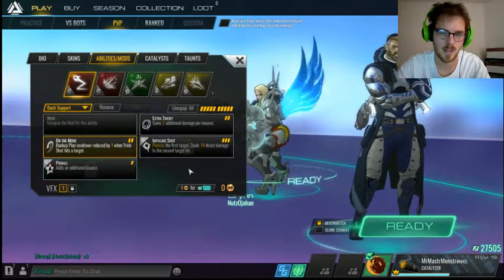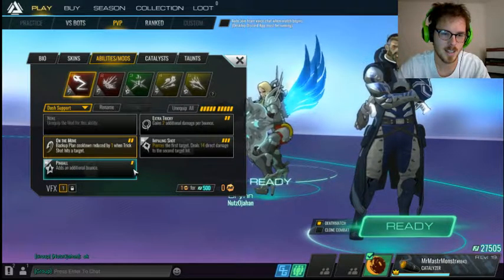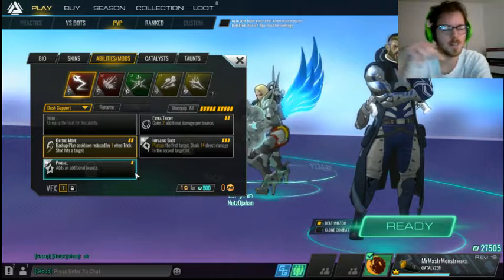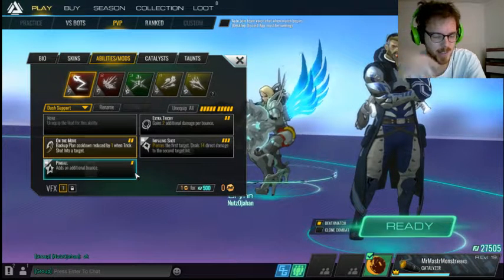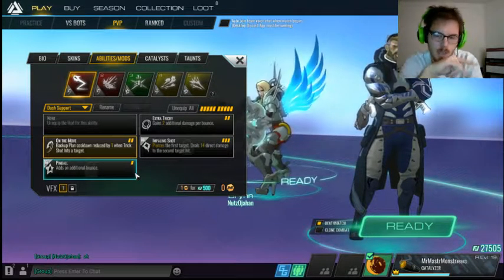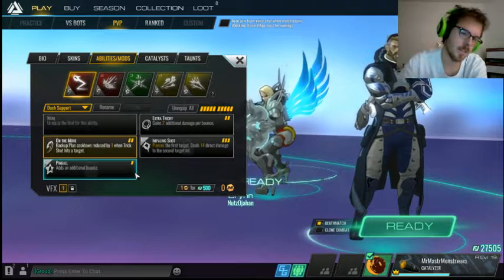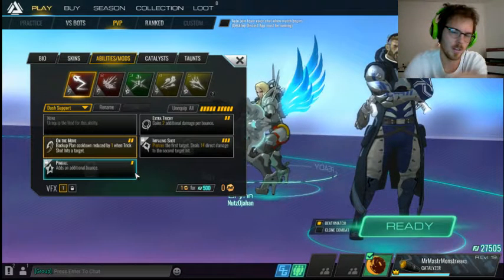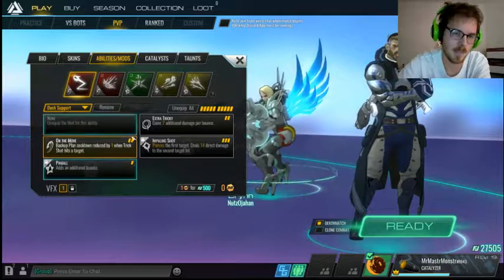This would be a fun thing to play with — you can go for some insane trick shots. On the cargo map where you're flying the cargo, there's a little box area with invisibility. If you thought someone was in there, pinball would be very useful, because if you were over on the cover to the right, you could shoot it and bounce four times through there.